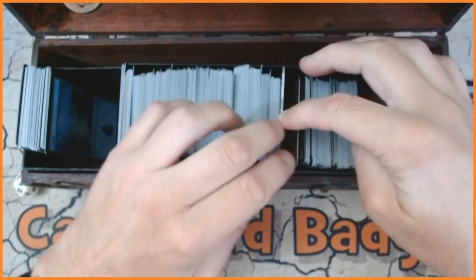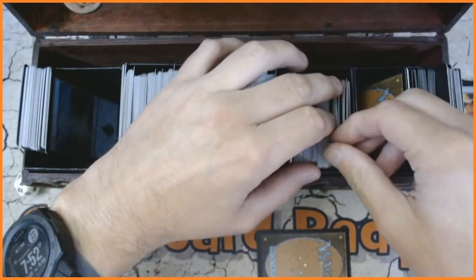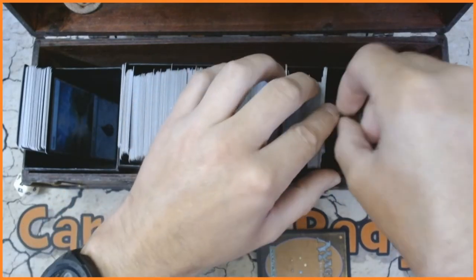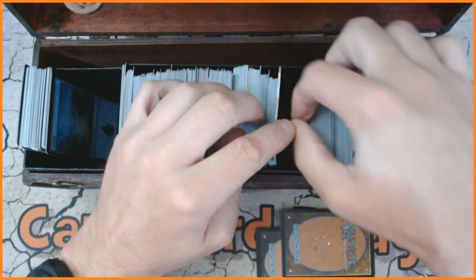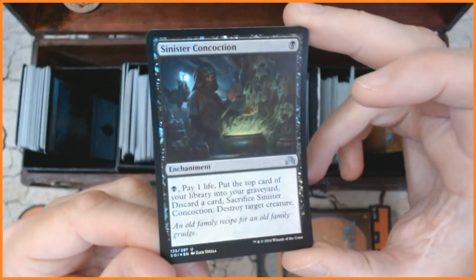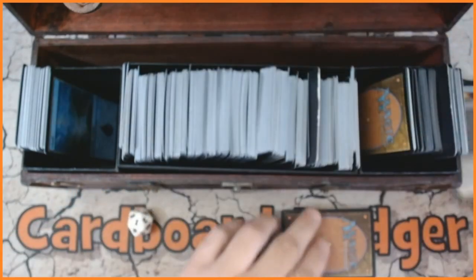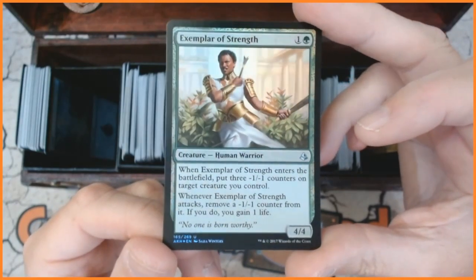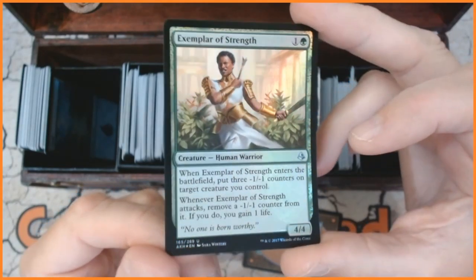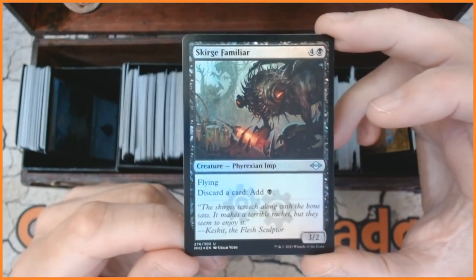Now we're going to go for the uncommons. One about there, one near the back, and then roll the dice to see what else we've got — number one. Let's have the very first one. We have got Sinister Concoction, an enchantment. We also have Exemplar of Strength — arm and cats. And the final uncommon is Phyrexian Imp.